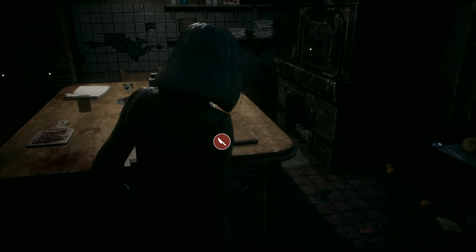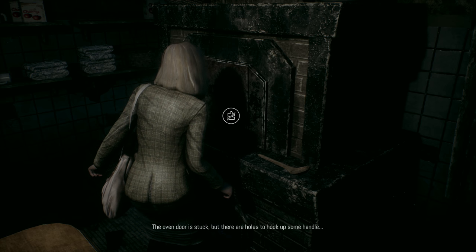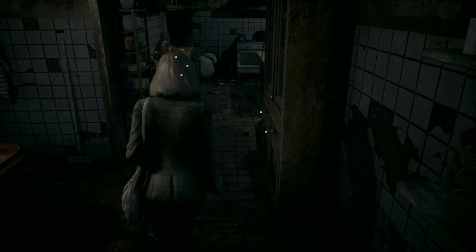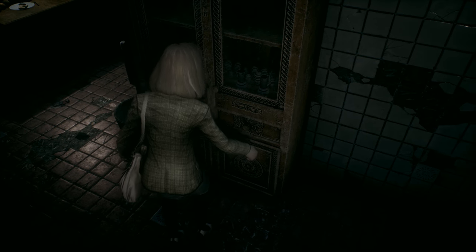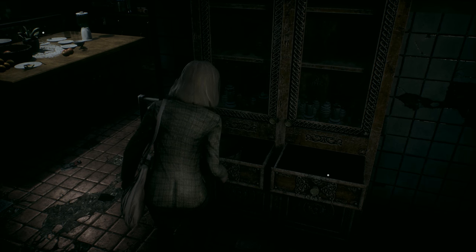Oh, there's a knife here in the kitchen. Man, I wish we could just straight up clock his ass with it. The oven door is stuck but there are holes to hook something to a handle, so we need something for that handle. We also need a plunger for the upstairs bathroom.